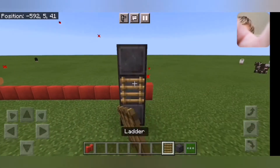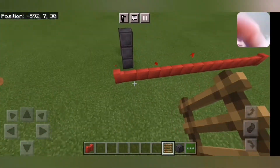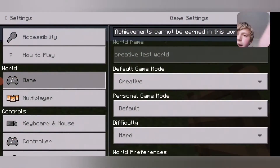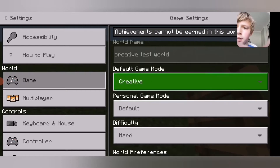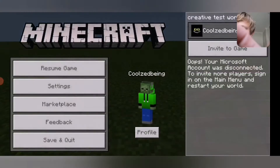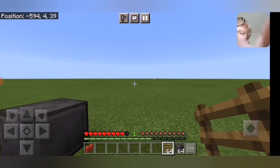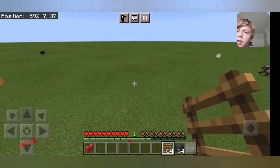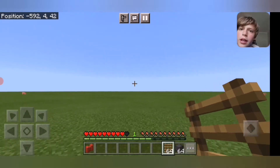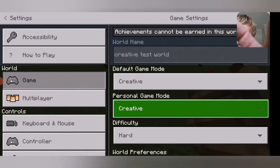You can make ladder parkour and stuff, but in creative mode it doesn't exactly work. If I go to settings and change the default game mode to non-creative, then when I try to walk through it, it won't let me. You can use these for parkour challenges — your friends are high in the air and they try to get across and boom, that's death.